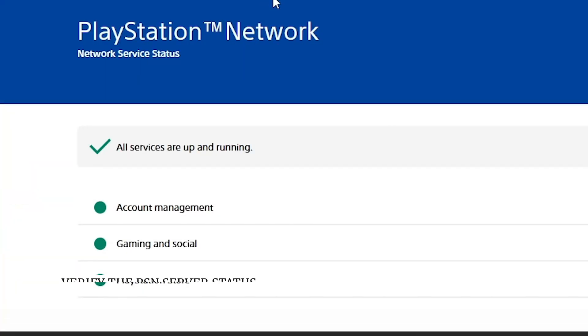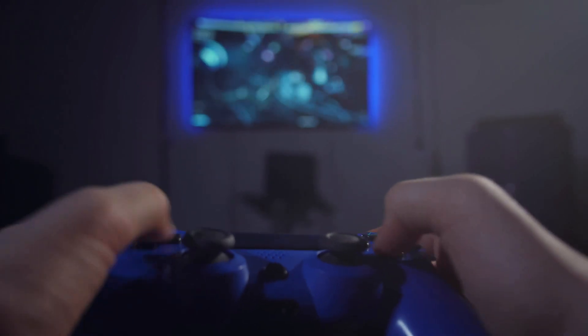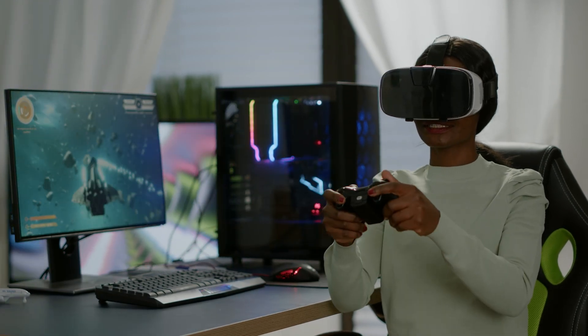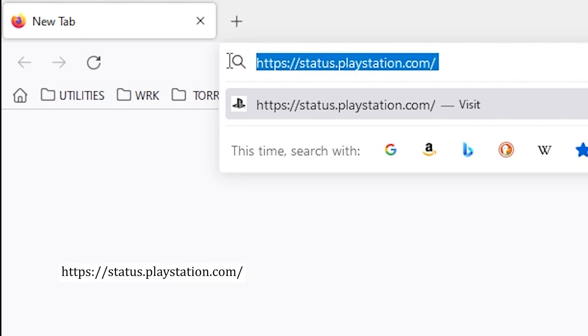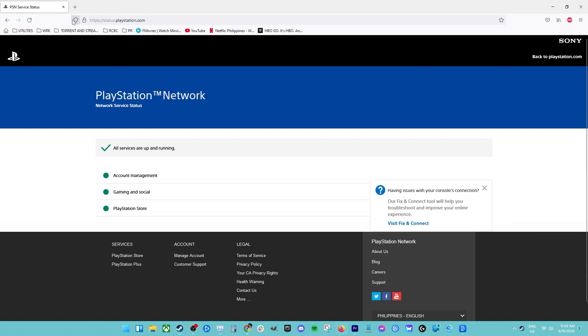Fix number one: verify the PSN server status. Before you try to fix your PC or PS4, check the PlayStation Network status page to see if Sony is having any problems. Open a web browser, go to the PlayStation Network status page at playstation.com, and check the status of PlayStation Network to see if there's something that affects remote play.